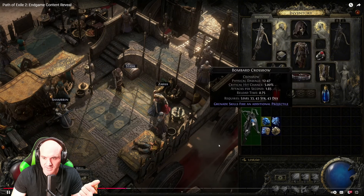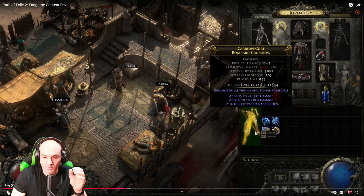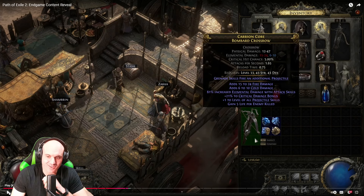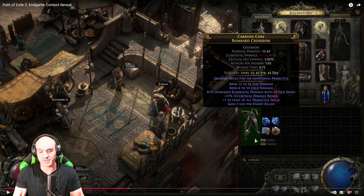You can then use an Orb of Augmentation to add another modifier, and a Regal Orb to add a third — giving you things like added fire damage, cold damage, and 21% critical damage bonus. From there, Exalted Orbs can add two more affixes once it becomes Rare, so you can have up to six total modifiers. You'll be crafting right from the start — just getting random but useful effects to progress further.